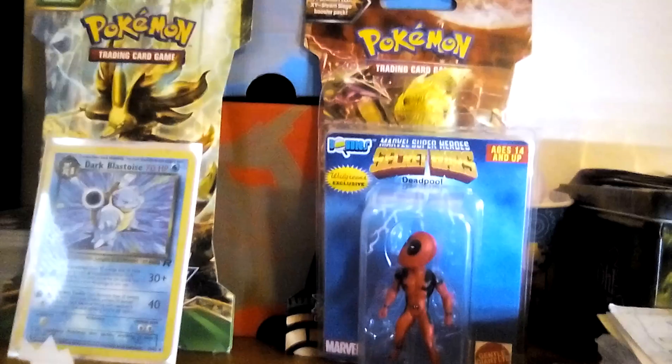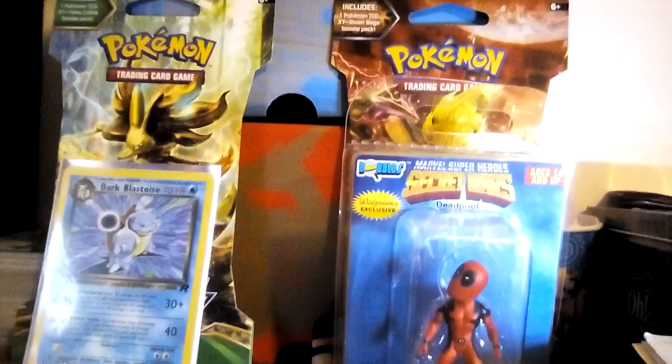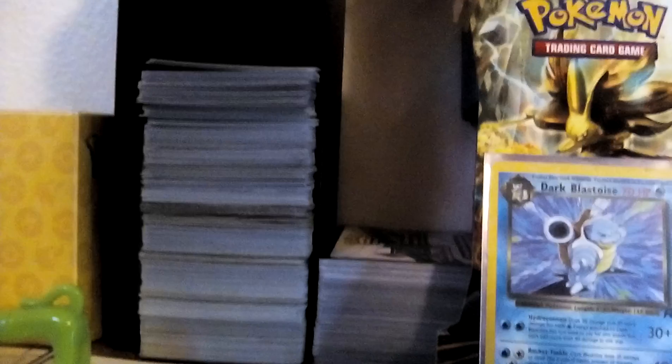Right here we have, like, the main area — I don't know what to call it. I have Dark Blast toys right there, Drone King Rocket, Death Morphing, and just some extra things. The trainer box is stacked up, it's just some random cards. And then on top of here, this is just a bunch of unopened packs — I'm thinking of opening those on camera.